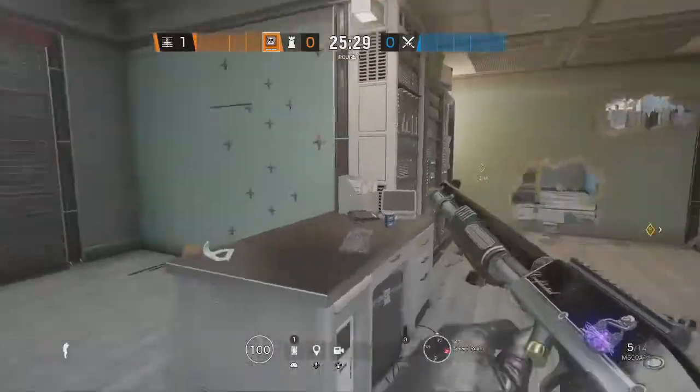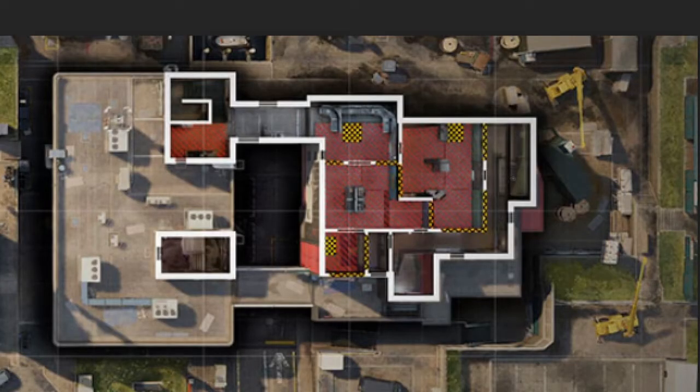From an overhead perspective, this strat gives you huge map control — you control basically this entire section of the map, which is a massive portion, especially on Server. The main things to be careful of: the angle from the window can see to the edge of the door by the wall, so play here. From here you can watch 90, swing the window with your SMG or shotgun, and get a view down onto the staircase.